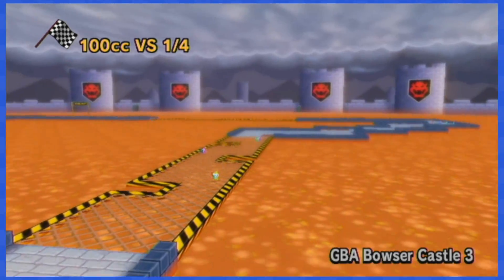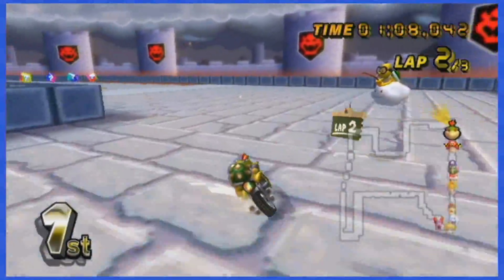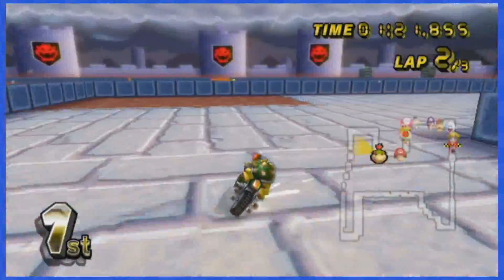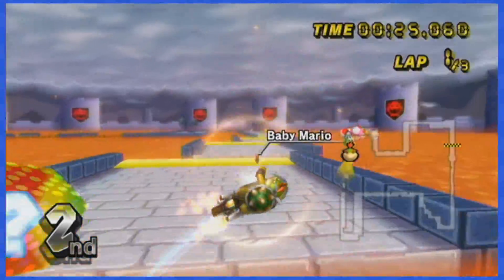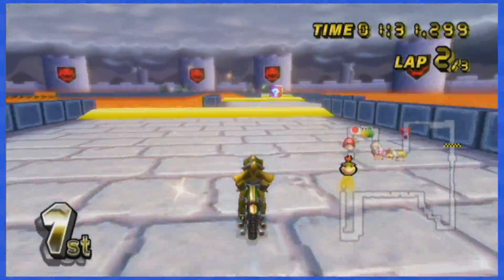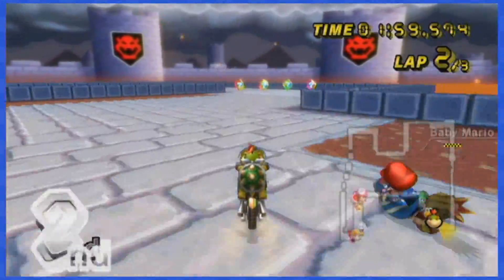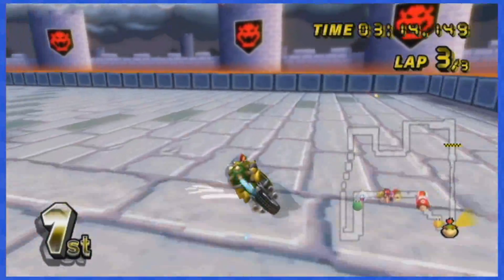GBA Bowser Castle 3 features a couple of different types of item boxes. The first set can be dodged by staying on the grid above the lava to the left, and the next one looks impossible but you can actually fit in between the boxes. The next items bounce like fireballs coming out of the lava, but you can dodge them all by being extra careful. Then there are boxes going left and right that are pretty annoying, and once you think you're safe, there's a part where you have to hug the wall to the left. This track is kinda difficult.